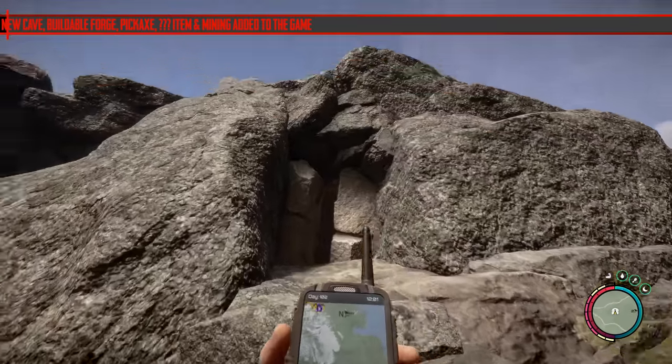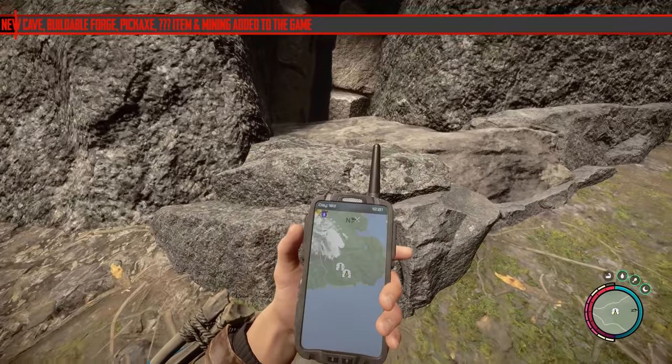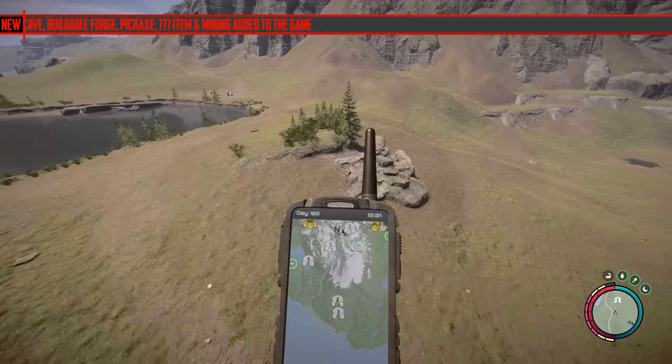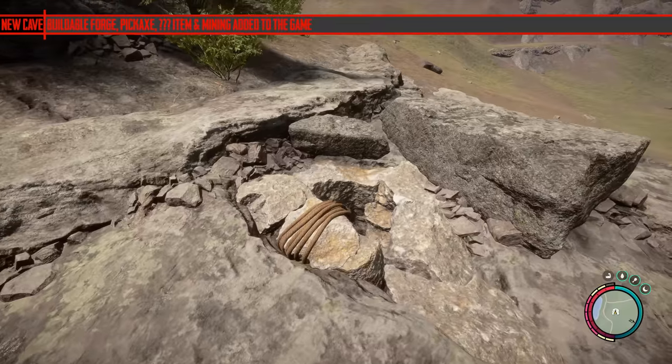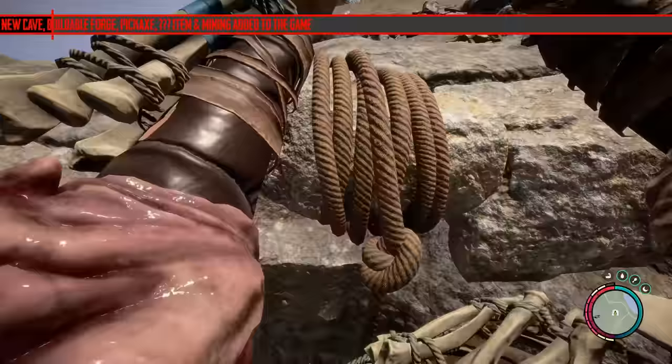Start with the cave. There is a new cave in the game — I think it's called Cave F. It's over near where the golf course is, and there's two entrances. The one closest to the coast, you've got to avoid — it's a dead end. Go to the other one, the one where it just sinks down, kind of like the way the forest was.